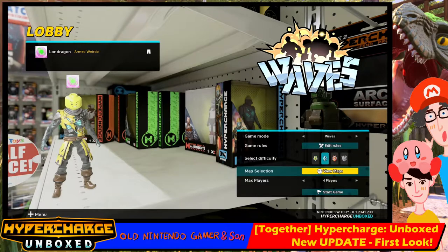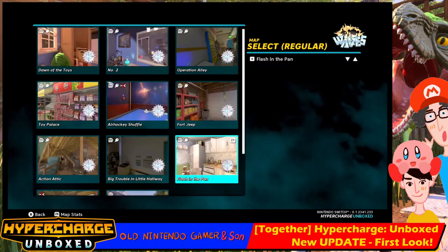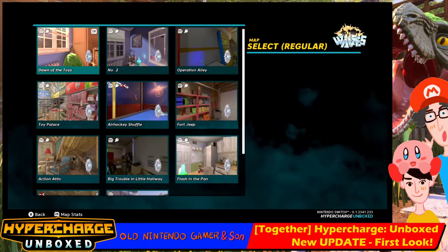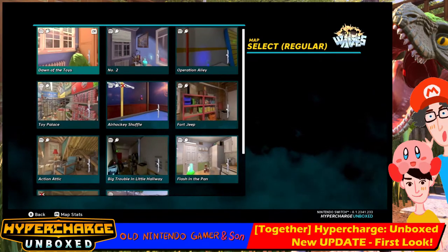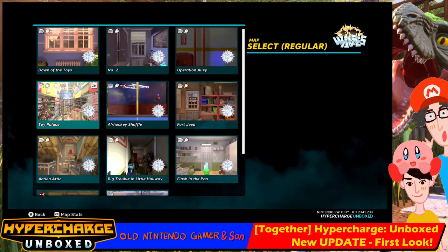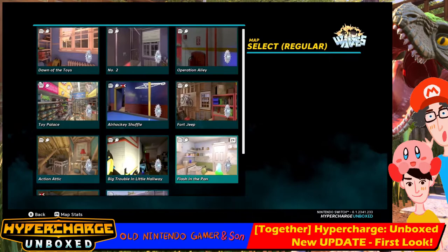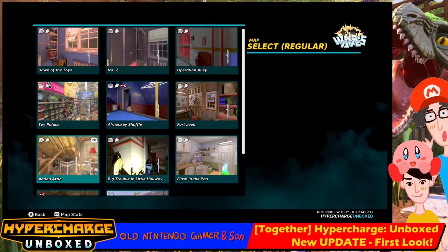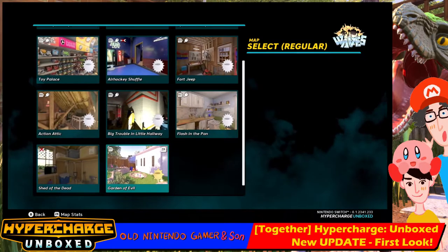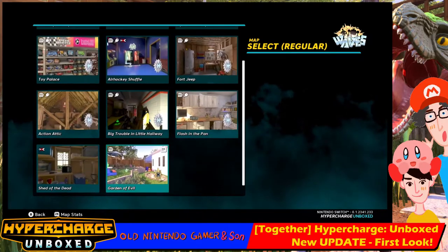Map selection — this is what I was waiting for. Flash in the Pan is what I selected last time. So we've got Dawn of the Toys first, then number two, then Operation Alley, Toy Palace, Air Hockey Shuffle, Fort Jeep. Nothing's changed there and it hasn't lost my platinum medals — thank you very much. Action Alley, Big Trouble, Flash in the Pan. And then I thought they were going to add two more maps.